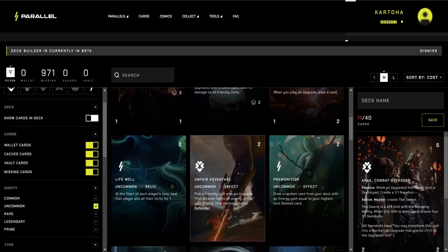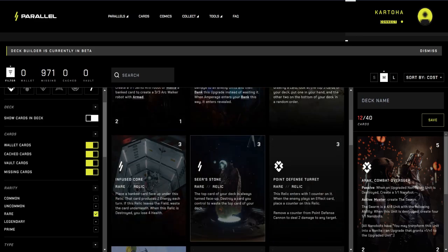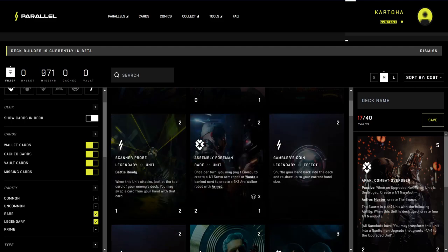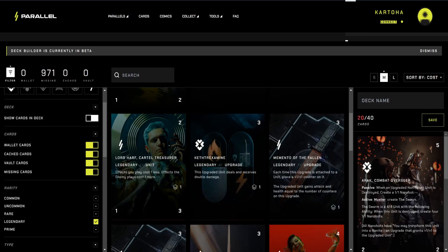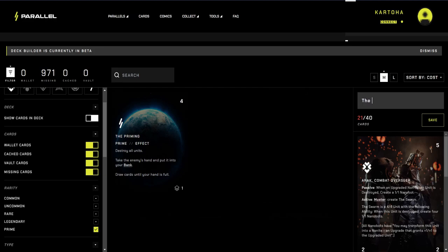The starting point for all players is the basic cards known as apparitions. These cards can be earned through gameplay or obtained through the purchase of in-game packs sold by Parallel Studios. However, it is important to note that these cards are not NFTs and therefore cannot be traded or sold.